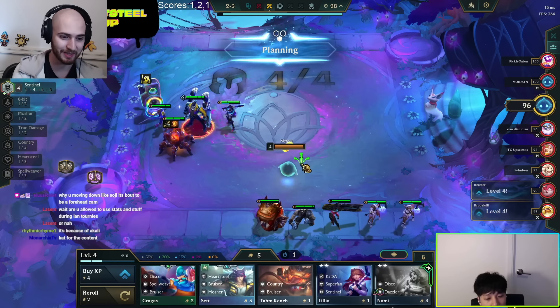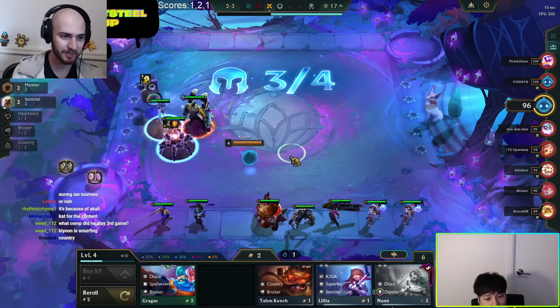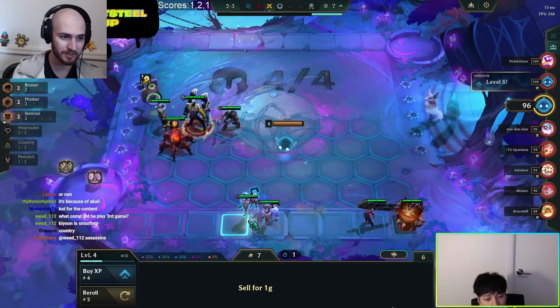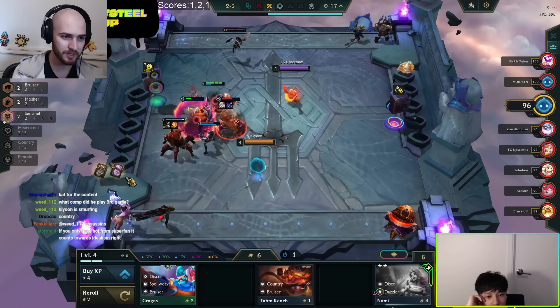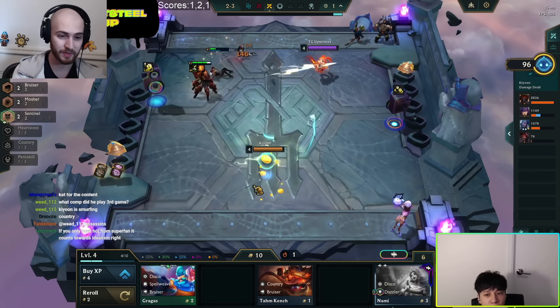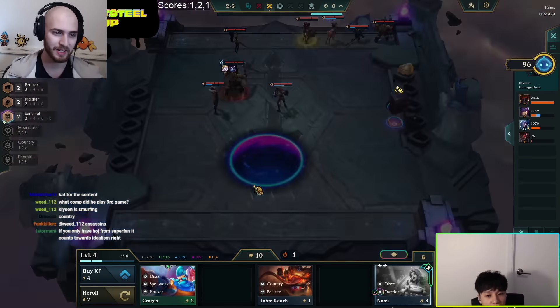We do fight a level 5 Pickle Onion, who ends up winning that fight — which is pretty disturbing, honestly. We're going to pick up a Lillia 2 potentially, but he's going to pivot down into just 2 Sentinel and hold on to the set unit for potential Heartsteel later. He actually makes the Lillia 2, which is kind of surprising, because now if we don't win this fight we're actually not able to make gold. But he does end up winning the fight, so he still makes gold.